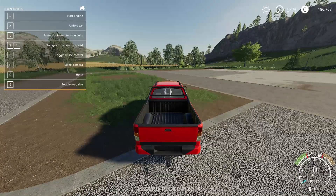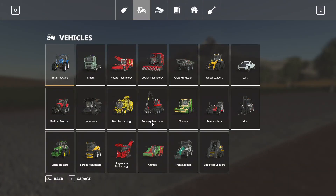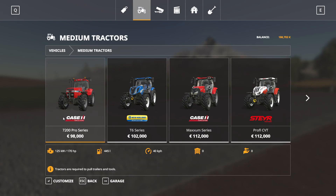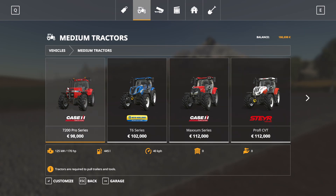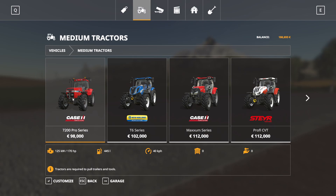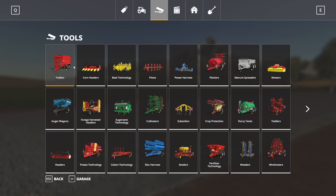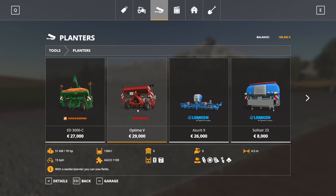I'm going to press P from here and see what we can buy. I think we're gonna want to get a medium-sized tractor — if we don't, we'll probably regret it. These are expensive though. The first one is the most powerful and has the biggest fuel tank, but we only have $186,000. We do need a planter for sure. This one needs 100 horsepower, this one needs 70 horsepower, can hold more, and it's four-and-a-half meters wide — that seems pretty good.